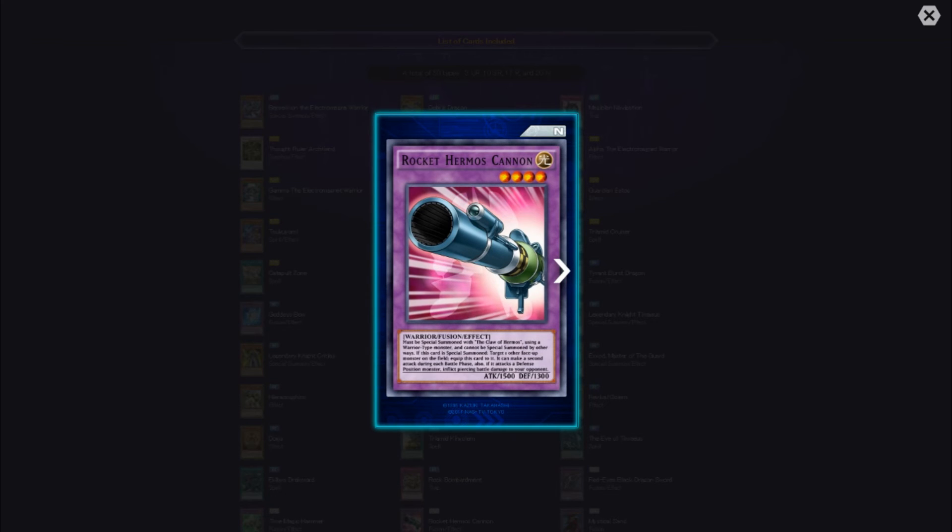Rocket Hermos Cannon must be special summoned with the Claw of Hermos using a Warrior-type monster. If special summoned, target one other face-up monster on the field and equip this card to it. It can make a second attack during each battle phase. Also, if it attacks a defense position monster, inflict piercing battle damage to your opponent. That's what I'm talking about.